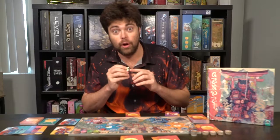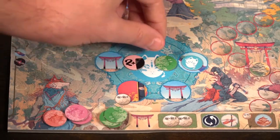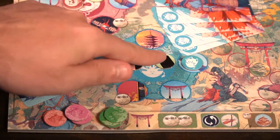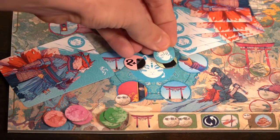One thing to note is there is some variance in the game. These tokens have a number showing how much influence you'll gain in that section, but also a card symbol. The card symbol is based on the cards in your deck. So if you had a two plus a card symbol for red, you'd go through your deck at the end of the game, revealing the red cards you have and adding that count to the number. So two plus two red cards gives four influence for that specific location.